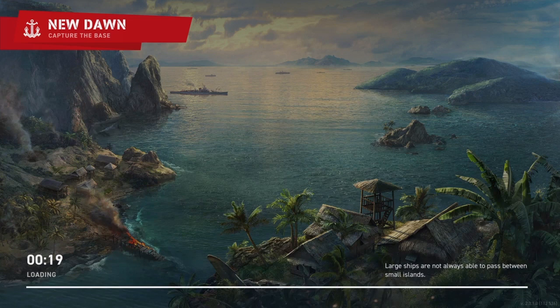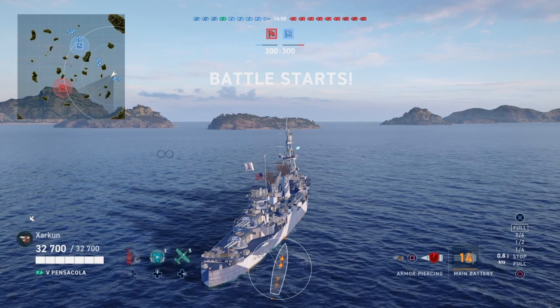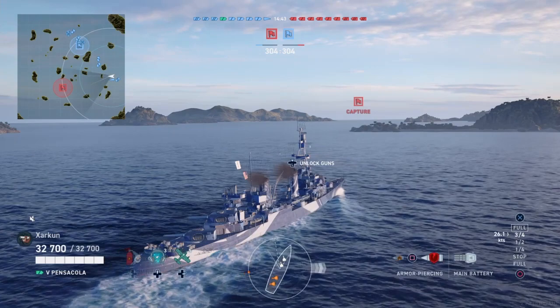We're going to be on New Dawn in Capture the Base mode in our Tier 5 Pensacola. As I was saying about the Omaha, there are two on the enemy team in this game. The Omaha is a light cruiser, whereas the Pensacola is a heavy cruiser. The Omaha has smaller caliber guns — either 127mm or 152mm — compared to the Pensacola's 203mm guns.